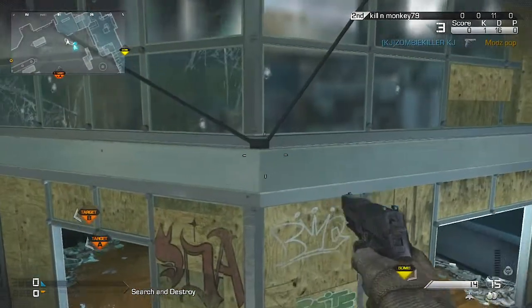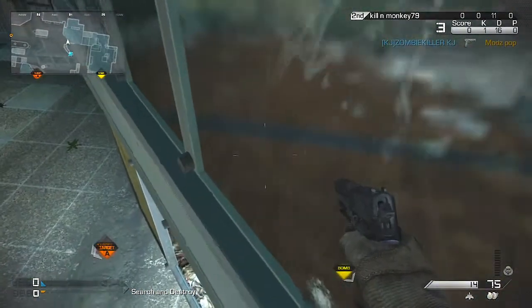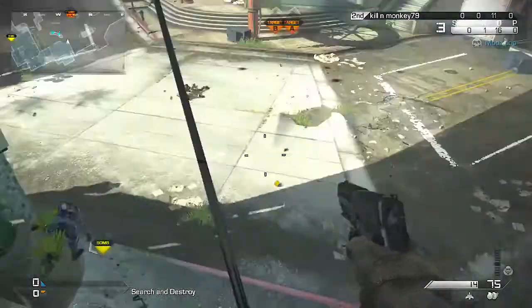From right here you want to sprint jump to right here. I usually crouch but you don't really have to. Walk along the building, come this way, and jump onto it.